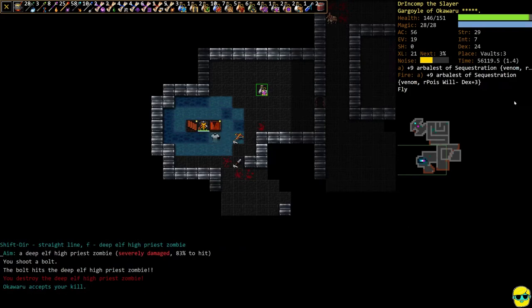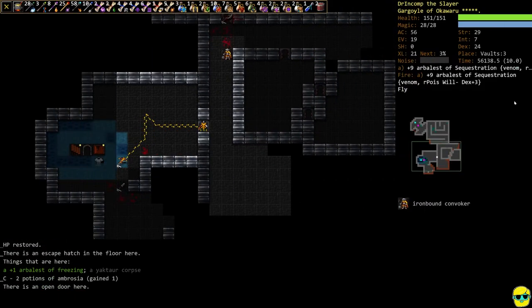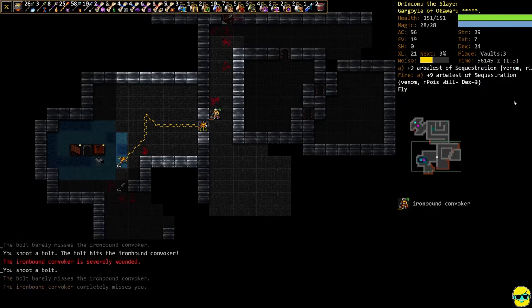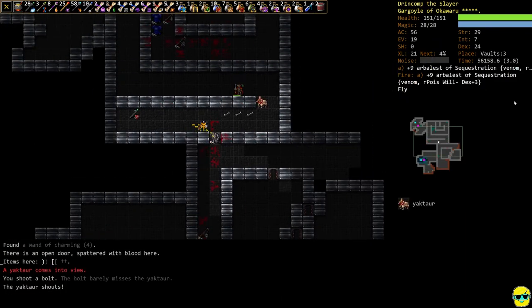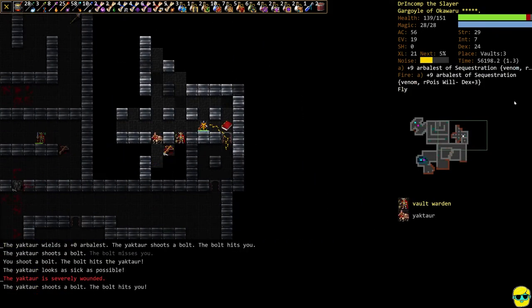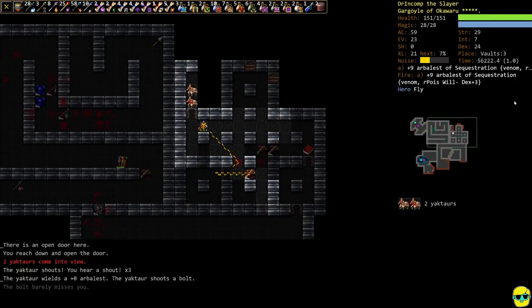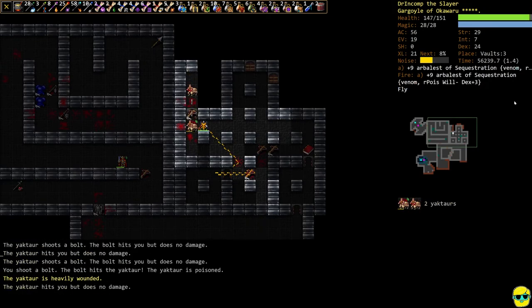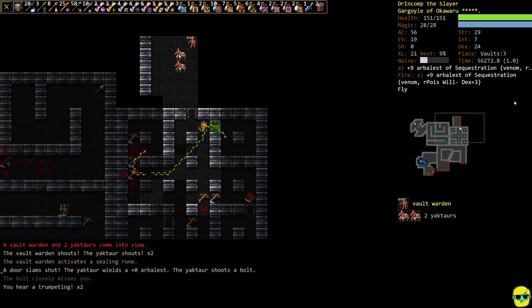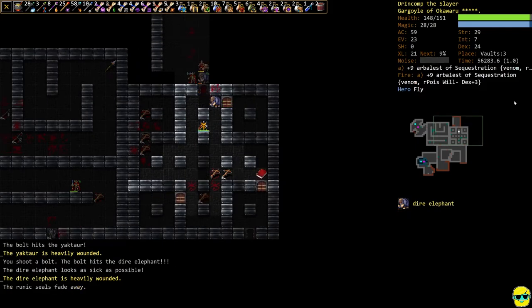There are a lot of enemies here. Let's get the air ballest of freezing in there — kill this guy before he buffs anyone else. We're tired of the buffing! Without the buffs the vault warden is not so bad; with the buffs, ouch. We're mowing through yaktars. Let's go heroic and shoot to kill.